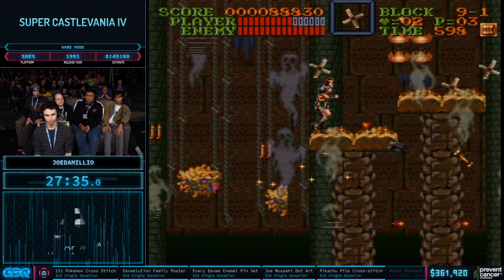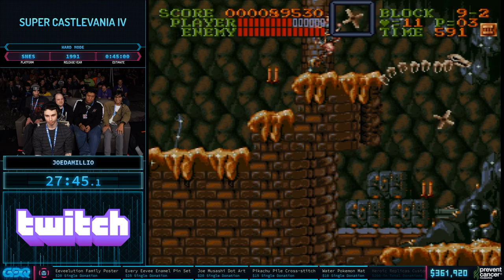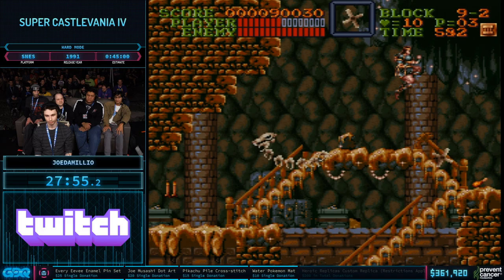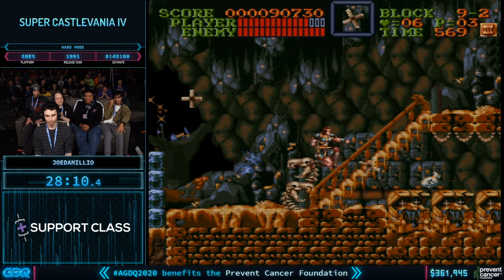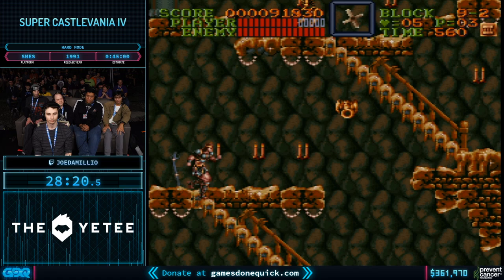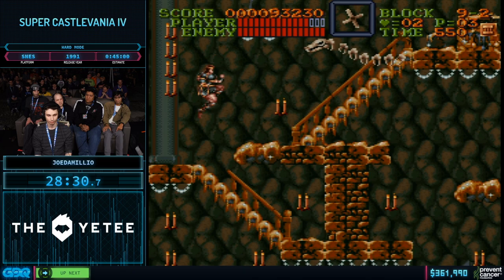Two crumbling platforms lag the game a lot, which is very challenging to deal with. He's letting the coffin push him forward so he can clear up the bone dragon before running out of invincibility frames. That's a nice health strategy. He's throwing the cross to hit the candle so he doesn't have to stop. That fight jump is pixel perfect. Shout-outs to a runner named Two Cat for finding a buffer setup for it by throwing crosses.